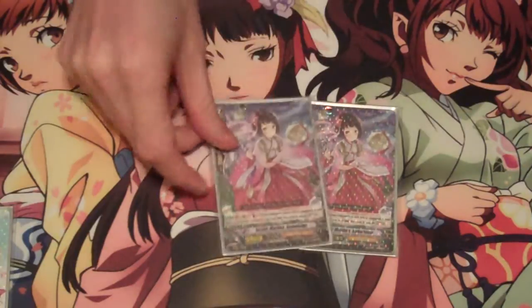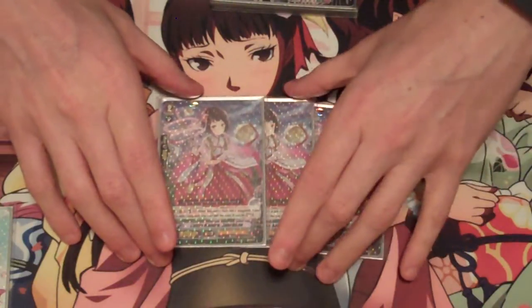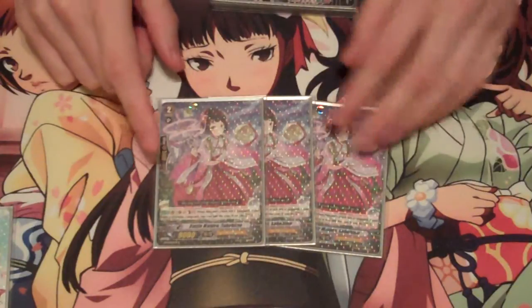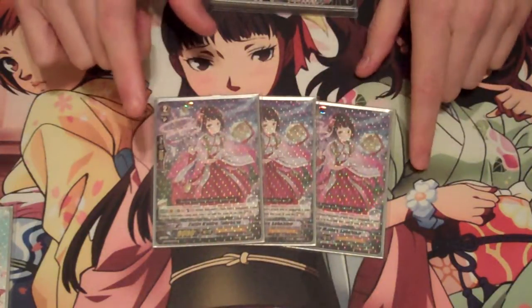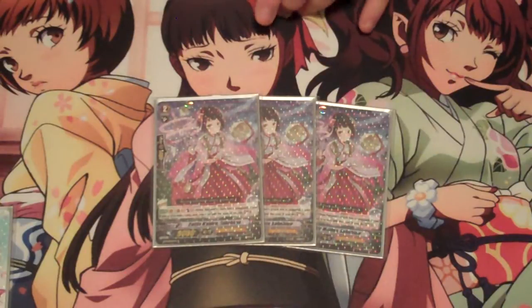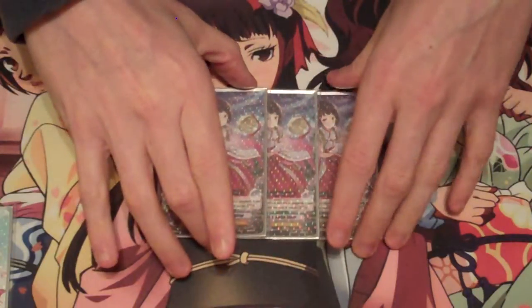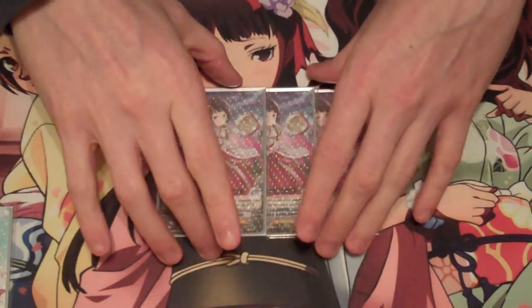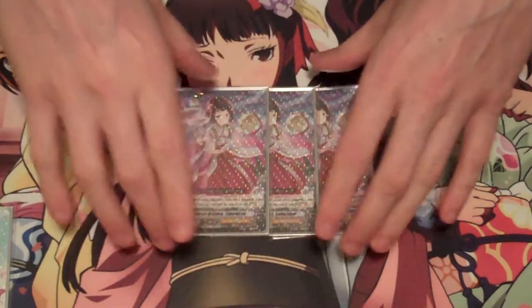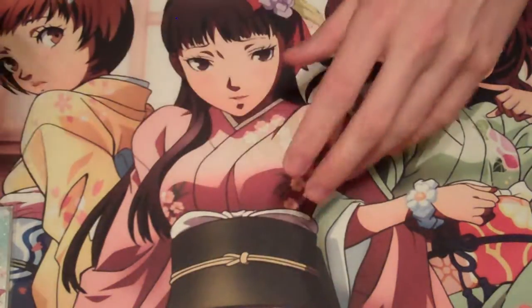To round out the Grade 2 lineup, I run three Battle Maiden Sahuhime, the Emblem Master clone for the clan. Her effect: when she attacks and hits a vanguard, you can counter-blast one to soul-charge three. Very cost efficient and very necessary for this deck if you want to build up your soul. She's better than the Grade 1 option which costs counter-blast two for soul-charge three — she's the most cost-efficient soul-charging Genesis unit.